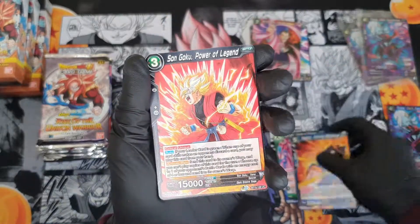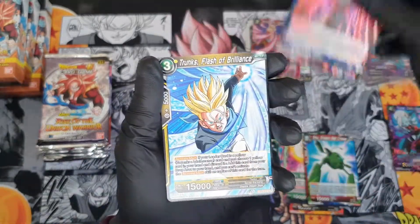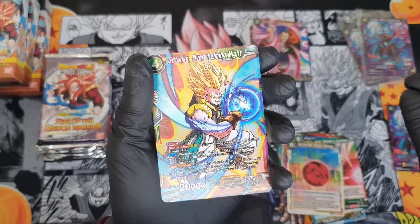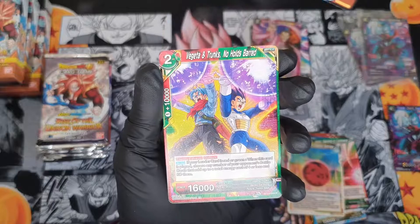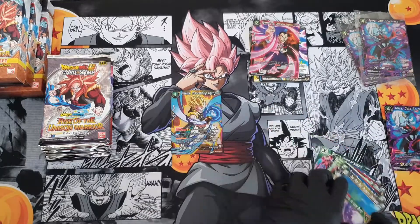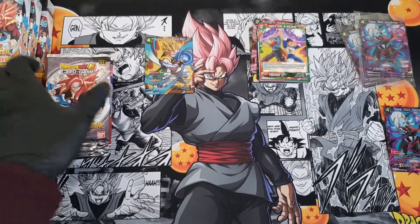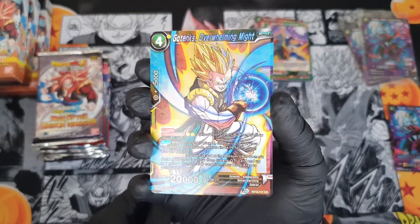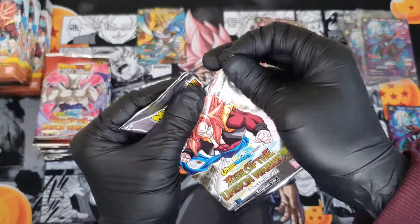Demigra, Vegeto, Goku, GG, Ginyu, Shu, Fused Zamasu, Trunks, Two Star Ball. And we get an uncommon Gotenks. And we get a Vegeta and Trunks — so that's not bad. It's not a bad card that we got, looks decent for an uncommon Gotenks.